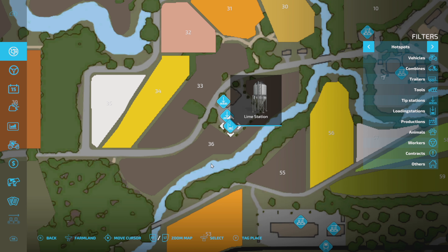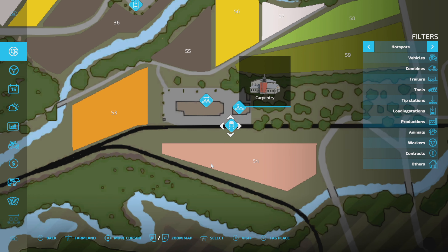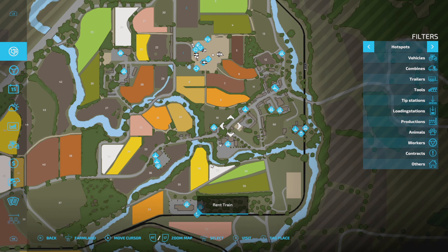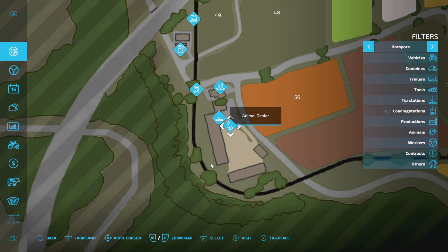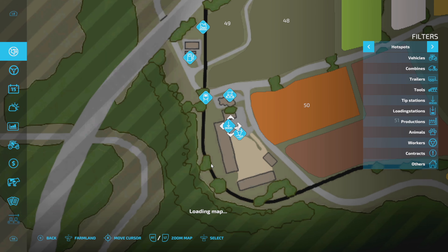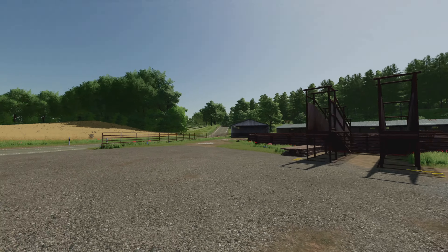There are other sell points as well — a heating plant, debris crusher, lime station, sawmill and carpentry. There are three different rent train points around the map. The bottom left corner of the map has your animal dealer and animal dealer sell point as well, which is cool to see. The grain mill is down here too.